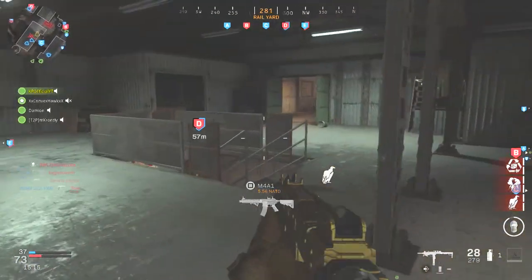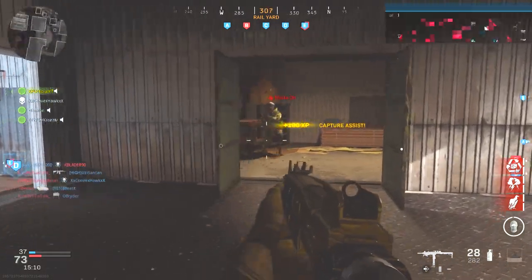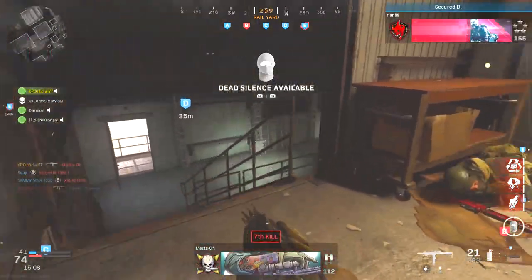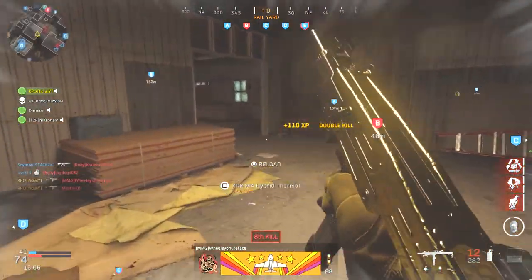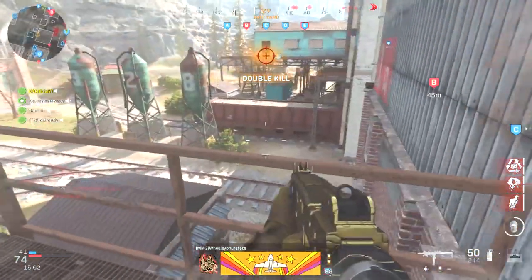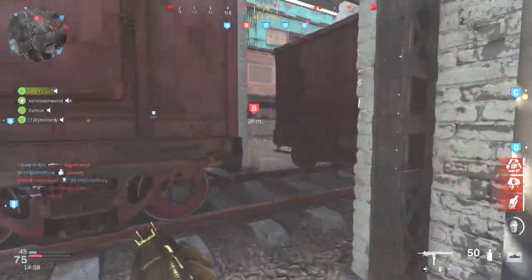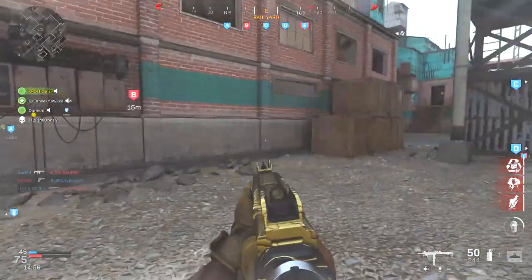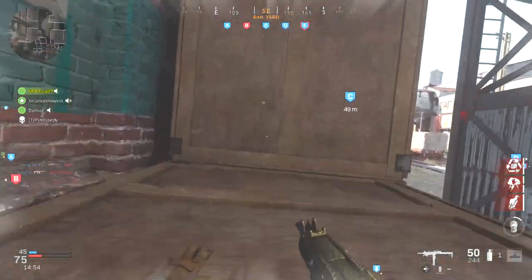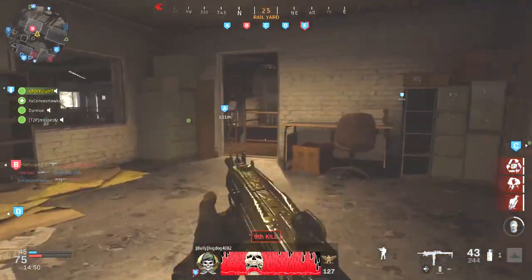Looks like nobody else is coming, so we don't have to worry that much. Got him — there's another one. Got him. They're spawning at B now. Looks like I eradicated this side of the map, so we're gonna migrate. The best way to push B for me is through these boxes right here — I don't know why, I just kind of like these boxes.